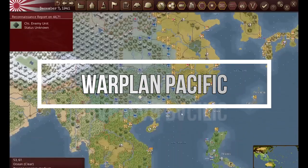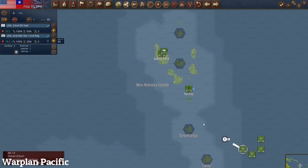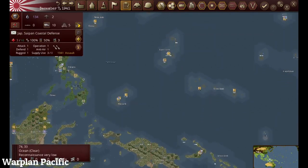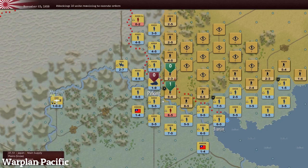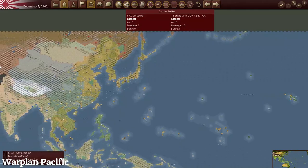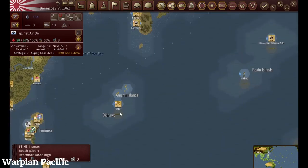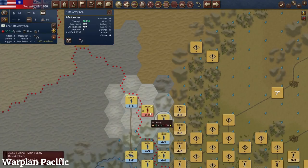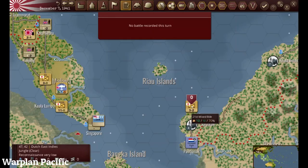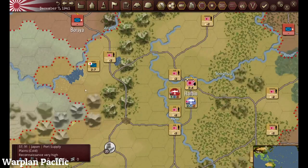Warplane Pacific is a turn-based strategy war game which covers all the nations at war in the Pacific Theater from December 1941 to 1945 on a massive game scale. The game features accurate representations of units and equipment used during the war, as well as realistic weather conditions, supply lines, and terrain features that affect gameplay. The game is designed to be played at an operational level, meaning players must manage entire fleets and air groups. Overall, Warplane Pacific is a great game for those interested in World War 2 strategy and the Pacific Theater.